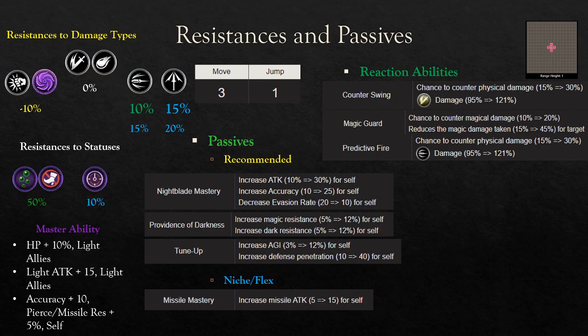Moving on to her Master ability. Like all units, she now has the Mono Element Master ability, getting 10% HP, 15 Light Attack, and for herself 10 Accuracy. As I stated in the resistances section, she also gets Pierce and Missile resistance plus 5% from her Master ability. For mobility, she has 3 move and 1 jump, so she won't be moving around the map like crazy. She does not have access to more mobility without equipment or a TMR — standard 3 move, 1 jump.